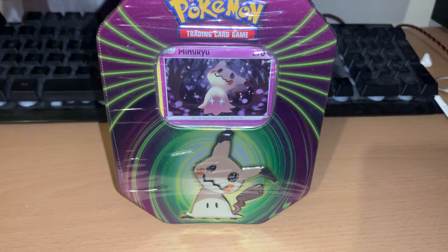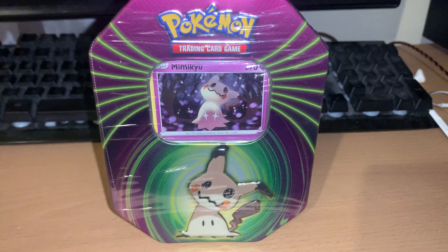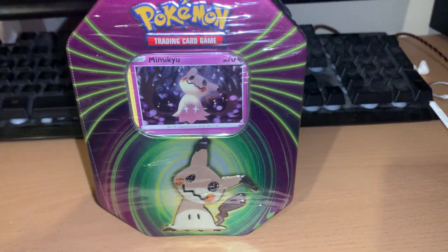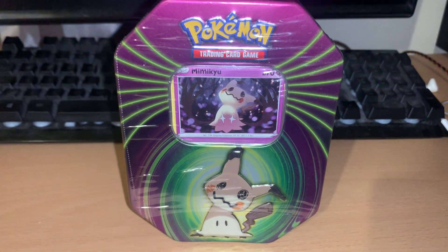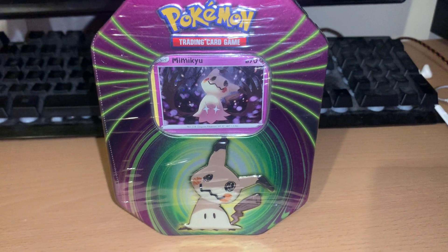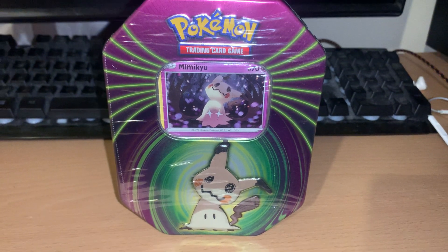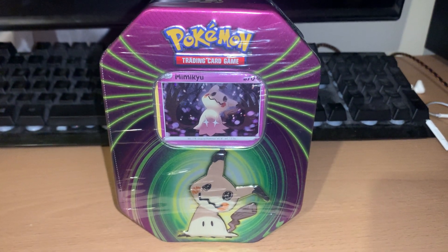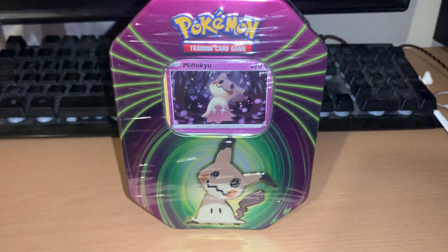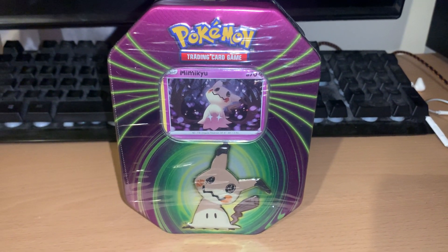They do have these tins that are a special edition promo, three pack only. This one was manufactured — I could be wrong, it could be the original one. I'm not too sure without ripping off the label, but I'm going to go with it being a reprint, as I bought it recently a few months ago. So I'm going to say it's a 2021 edition, and in that you get Fusion Strike, Chilling Reign, and Evolving Skies.